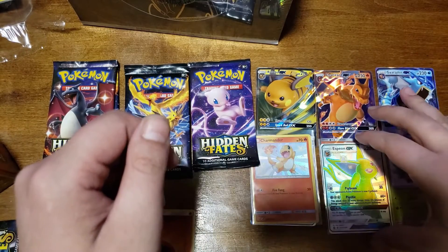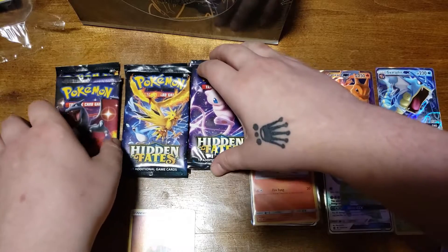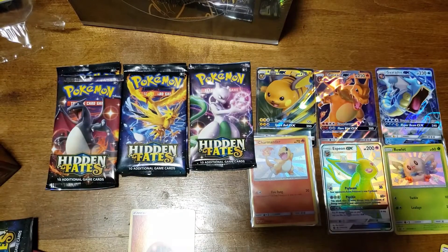That came out of the Raichu tin, so pretty good. Okay then, this is not a bad opening. Espeon, we got the Charmander, and we got the Rowlet which we didn't have yet - and now we do. Let's go!